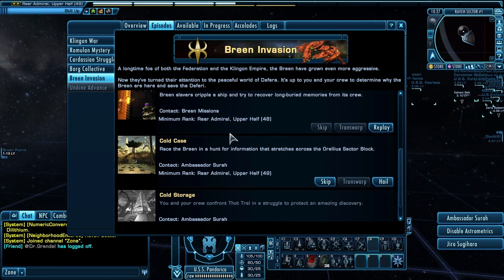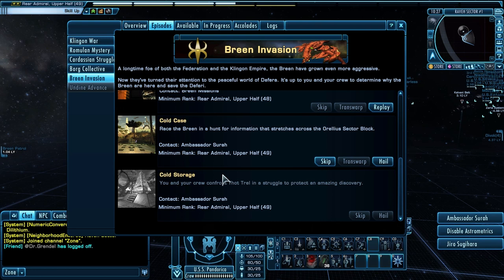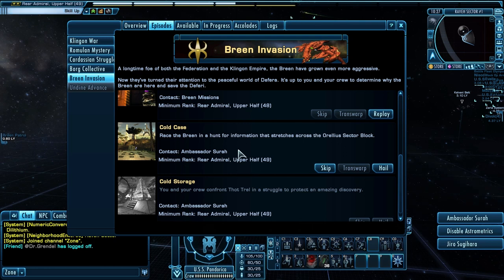Breen stuff - yay! Cold Case. This is the next to last episode of the Breen series, so with this episode and the next one we'll definitely be up to level 50. We race the Breen in a hunt for information stretching across the Aurelia Sector Block. This is probably one of my most favorite episodes in the entire game, simply because it's a classic Star Trek exploration mission.